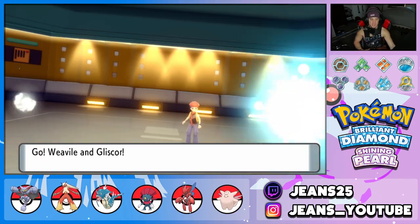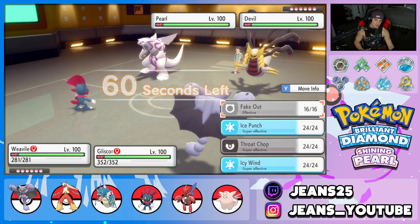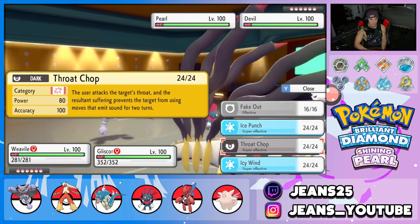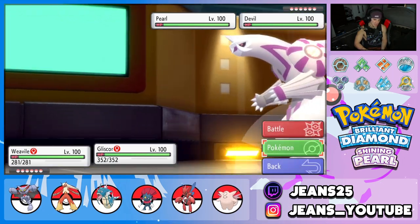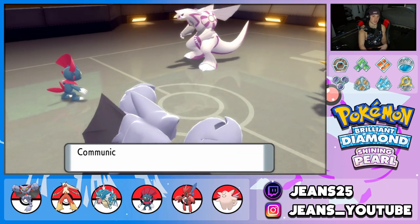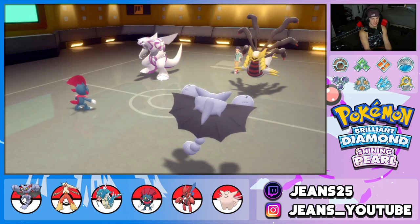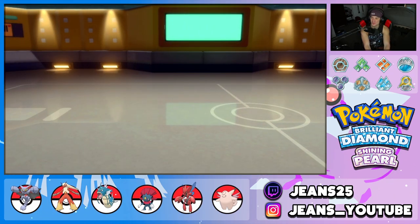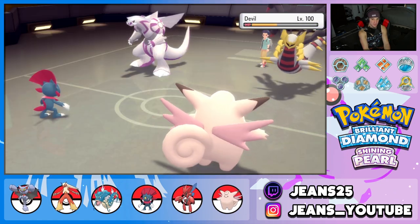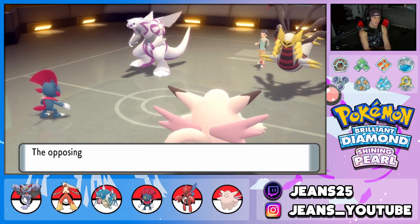Opponent leads Giratina and Palkia — scary matchup. I consider Fake Out and Swords Dance setup. I decide to swap Glasscor out for Clefable to avoid a likely Water move from Palkia, probably Hydro Pump. Aqua Tail comes through — good swap by me. I keep my Glasscor healthy as a check.